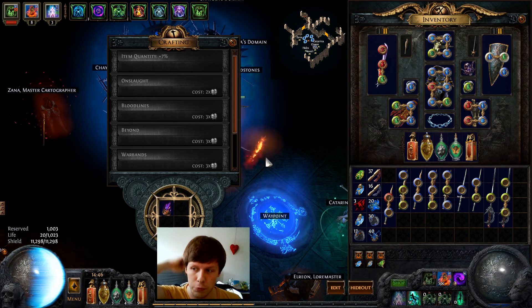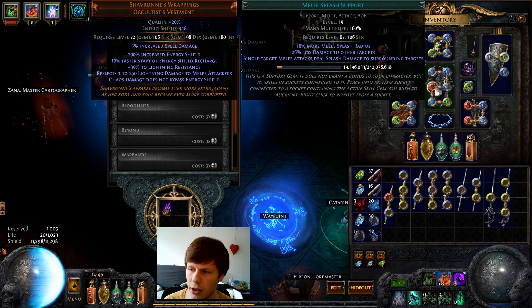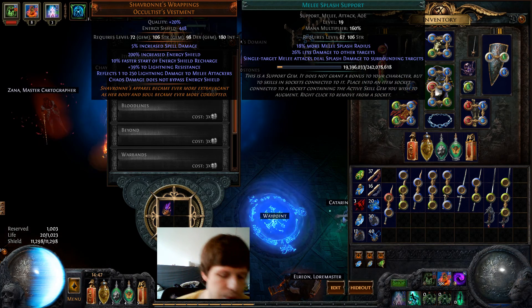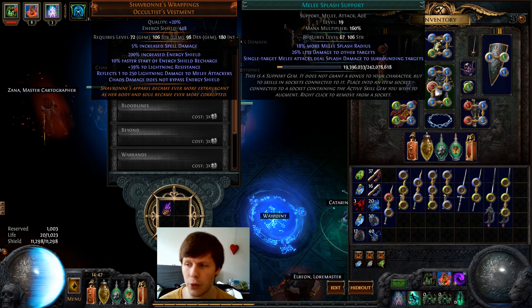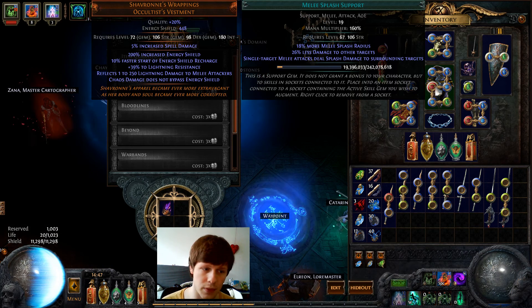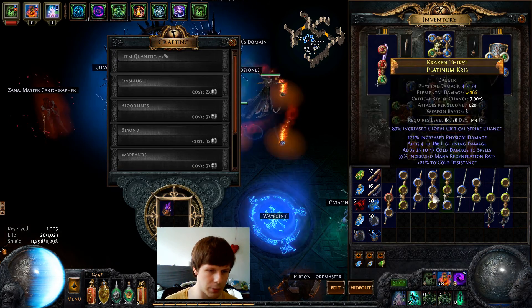Also the bridge itself is kind of tough and tanky, so yeah I'm running with the melee splash instead of the void manipulation for my Animate Weapon, because I don't want to recolor my chest a whole lot anymore. And since I'm using Blade Flurry spectres for boss killing and stuff I can just switch this setup around a lot easier.